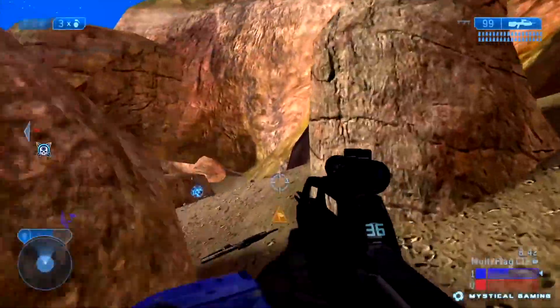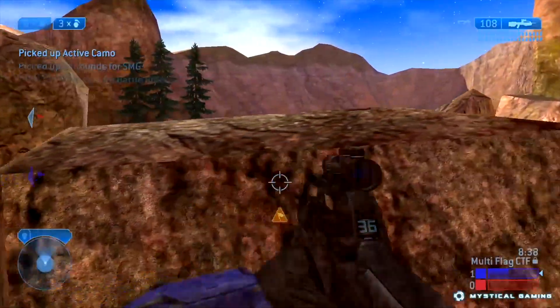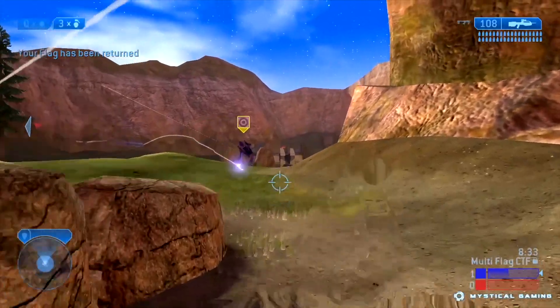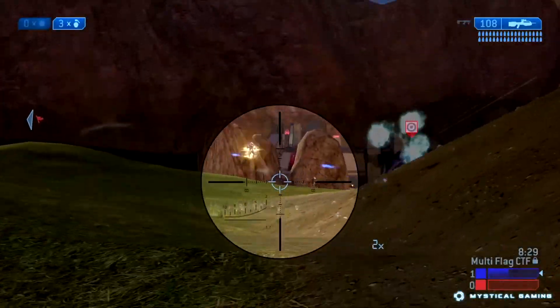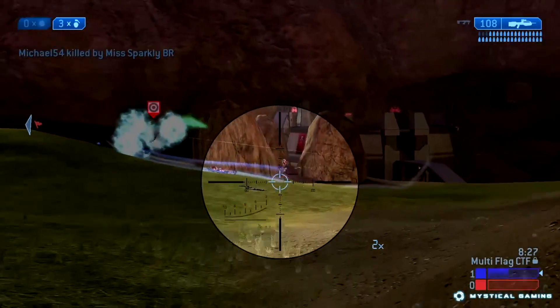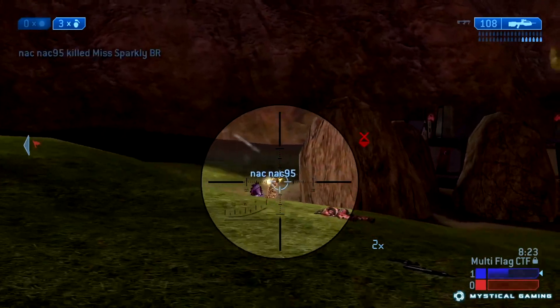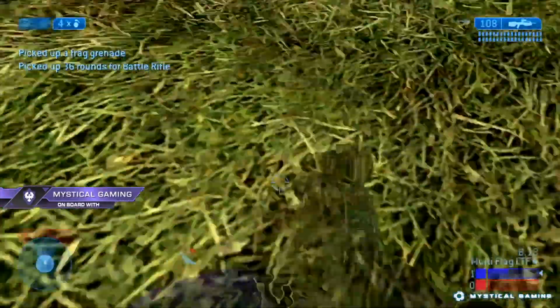The other thing I want to note is the red reticle. Hitscan only gets applied when the reticle is red. So if you're playing Halo 2 and you start shooting at somebody outside of the red reticle range, the weapon will default back to using projectile physics. So yes, you can still sometimes need to lead with a battle rifle, sniper rifle, or any hitscan weapon. However, any time the reticle is red, that's when hitscan kicks in.